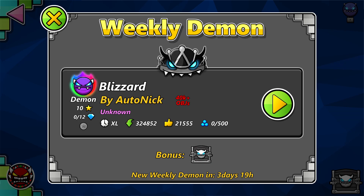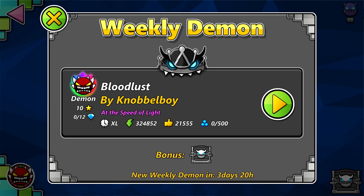Number five. Every year on April Fools, the weekly demon has featured extreme demon levels. In 2018 it was Bloodlust, in 2019 it was Bloodbath, and in 2021 it was Tartarus.